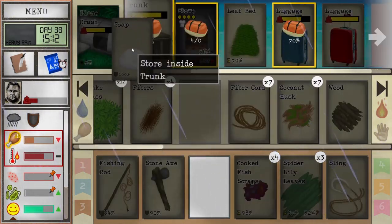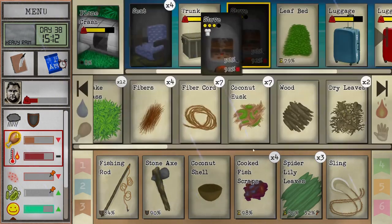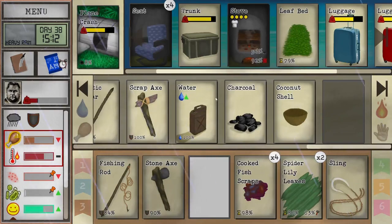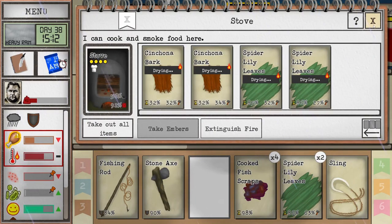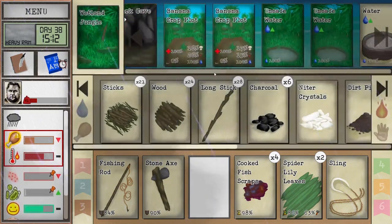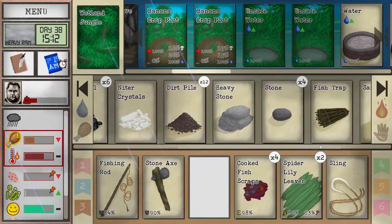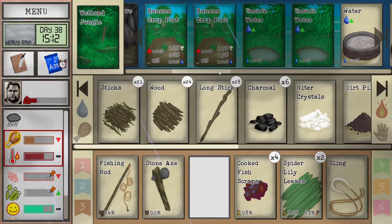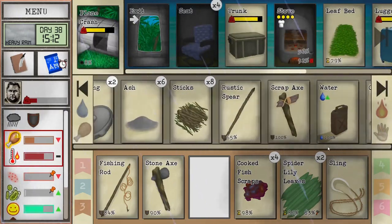It'll go bad. Let's put this away. We can let this stuff dry. I also could use these scraps as fertilizer or to build more of the farm plots. Although, do I have enough dirt? I do.